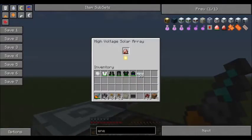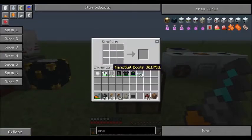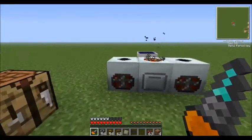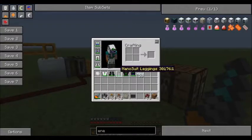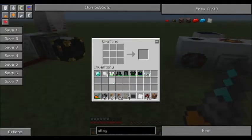The high voltage solar array starts to charge up the crystal, and there's a nice graphic effect when it's fully charged — it turns to a bright crystal. In total you need 27 carbon plates — 4, 10, 7, 17, 21 adding up — which is a lot of coal. You also need energy crystals, so now I'm going to get to the next part: iridium plates.